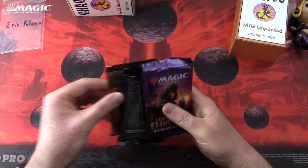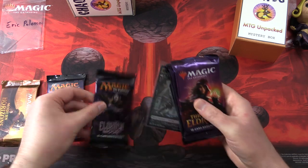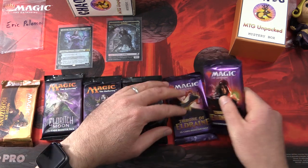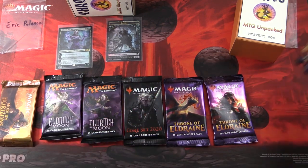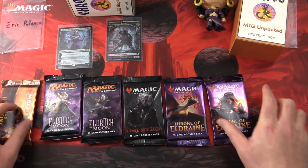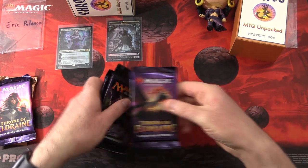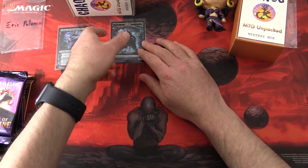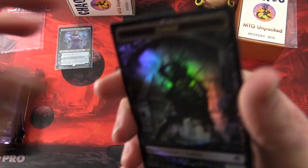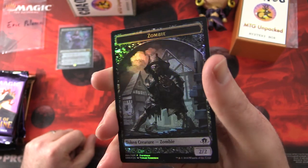Some Throne of Eldraine here, Modern Horizons, Eldritch Moon — two of those — some nice foils, and Core 2020. Actually, two Throne of Eldraine. So that is how we do the pack blessings. This month we had a bit of an extra treat for the patrons: we get the double-sided zombie tokens for the month of Halloween.